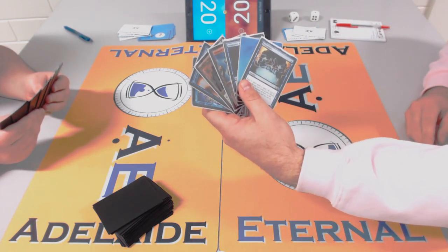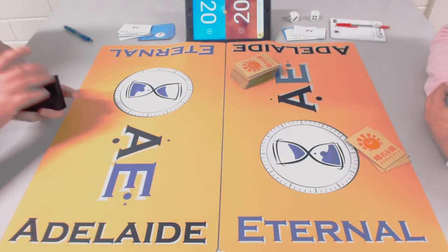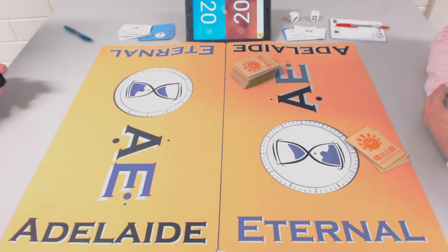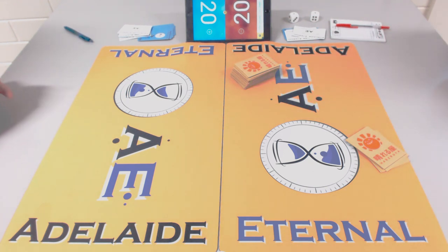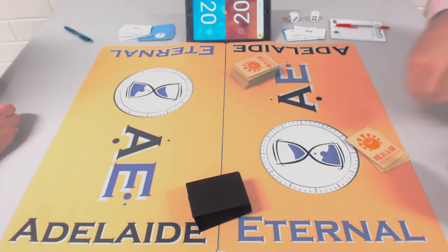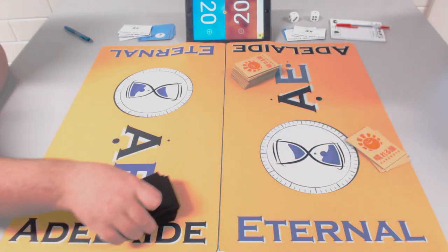Rob has a pretty decent hand — there's a Stifle there which could really punish James's fetch-heavy mana base. James is mulliganing. Stifle is juicy against color greed. We were talking about Stifle earlier — I used to play it in a BUG aggro list and found it really good, but I had mixed results because the timing was never right.